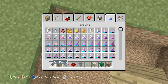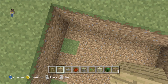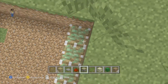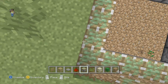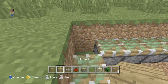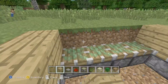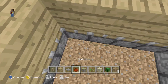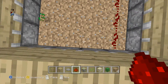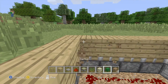Now you want to find your sticky pistons — add that to your inventory — then you want to surround the hole with sticky pistons like this. You don't want to break the corners out like that. Then cover the whole thing with wood or whatever block of your choice. Fill the center with redstone like this, then fill the center out with more wood.